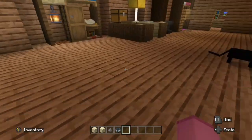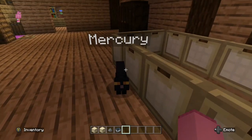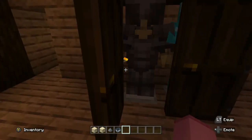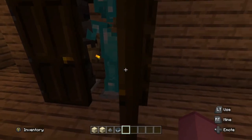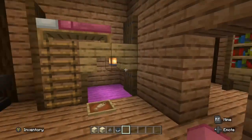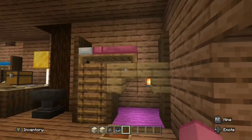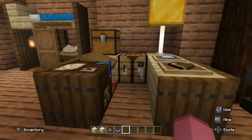This is my cat Mercury — you might know her, she's really cute. And this is my wardrobe — I have netherite and diamond. This is my bed, so there's my bed on the top and then my cat's bed down there for Mercury.